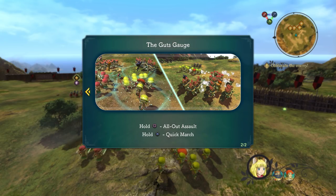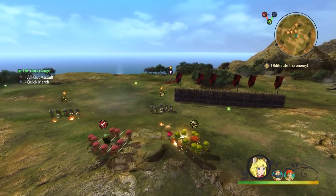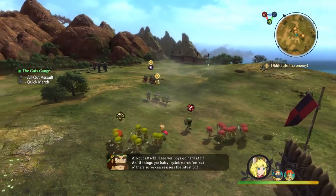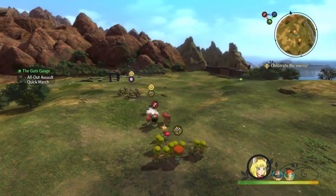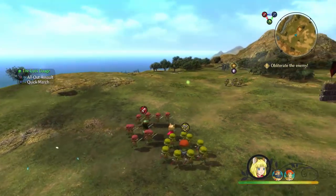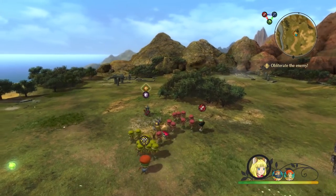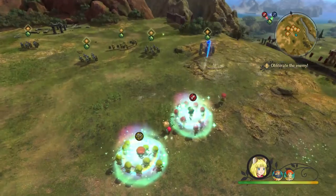It's a nice way for people to see how there are different functions. You're rotating your characters with the L1 and R1 buttons on the controller, and there are different advantages to having different types of characters up in your lead point. Right now I'm trying to make sure that all my archers stay in the back so they can still attack while not being taken down by the enemies in front of them. You can also speed up your attacks and charge at them.